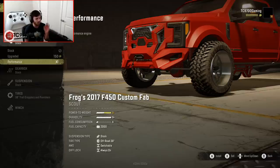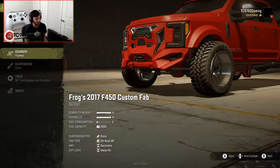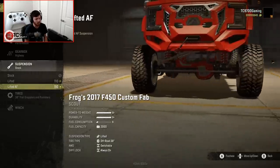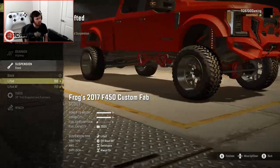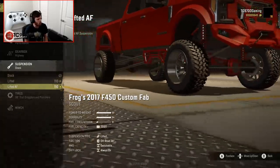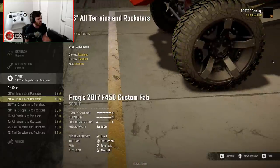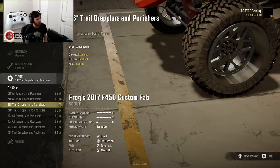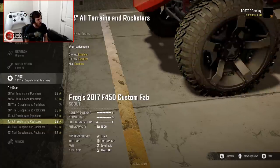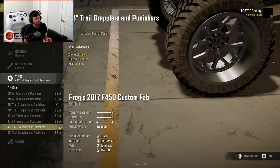We have stock motor, upgraded motor, and performance motor, so I'm going to go straight to the performance engine. And I'm going to probably go with the highway gearbox for this one just because I'm trying to extract a little bit of speed out of it. Suspension-wise, we have three options: stock, lifted, and lifted AF. The two lifted suspensions don't seem all that different, but they're both a big step up from stock height, so I'm probably going to go with the third option. We've got 38s in all tire compounds — all terrains with Punishers and all terrains on Rockstars — and also trail grapplers on Punishers and Rockstars, and then 43s in all sizes and wheel combinations.